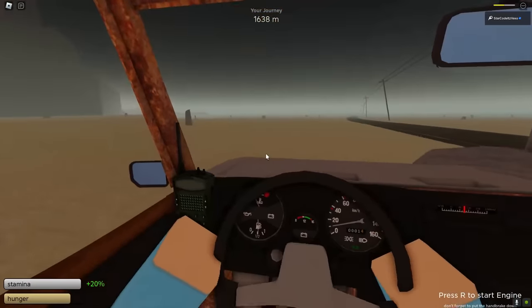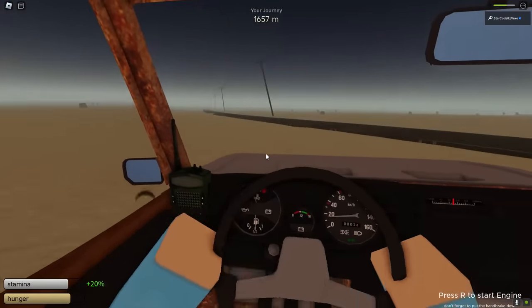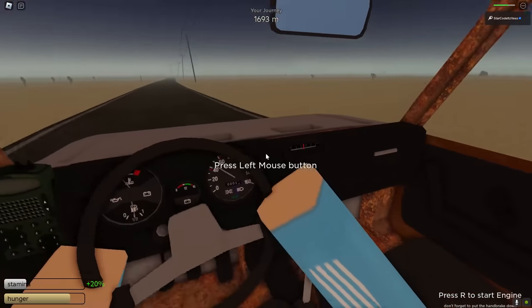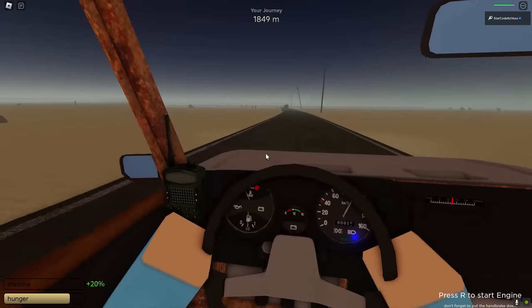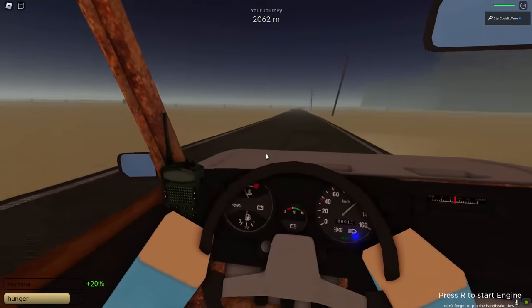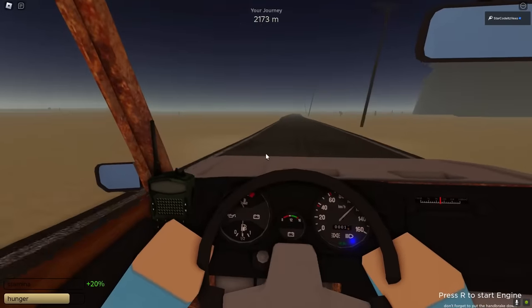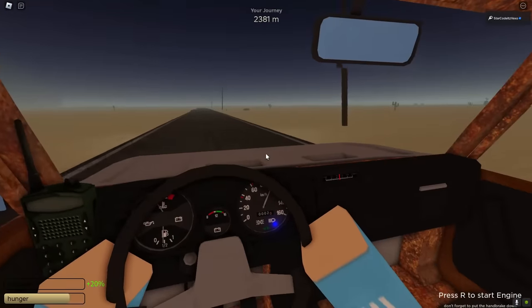If you are driving in the dark, there's a button on the dashboard you can press to turn on the headlights so you can see a lot more. That is why it's important to put headlights on the car — press the button like I did and you can actually see in the dark.